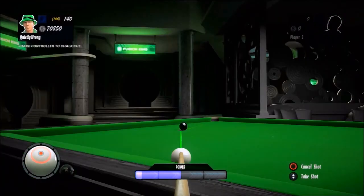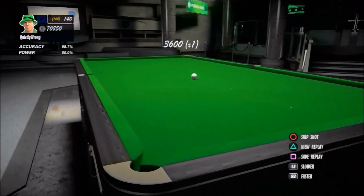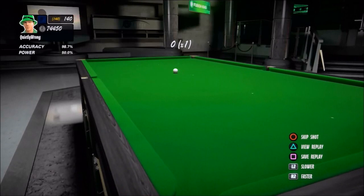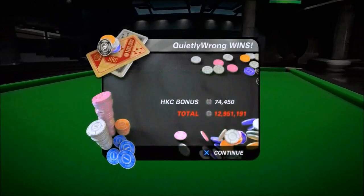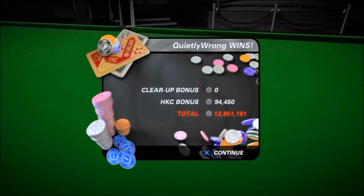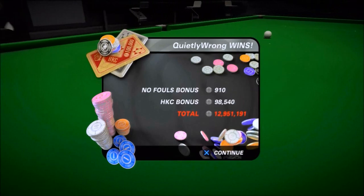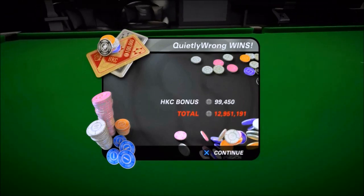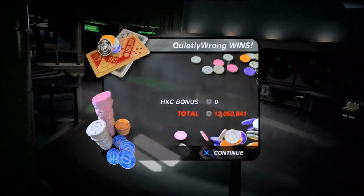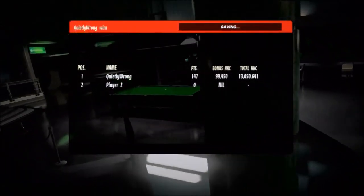Everything looks straightforward. Don't blow it now — don't try to do anything too clever, just play a nice straightforward shot. And there you go — I have a 147 break! I hope that's helpful to somebody. If nothing else it shows you what it's like to actually play the game, as opposed to all the replays you can see online. This is the in-game view of me lining up my shots and playing them. Anyway, thanks very much for watching.